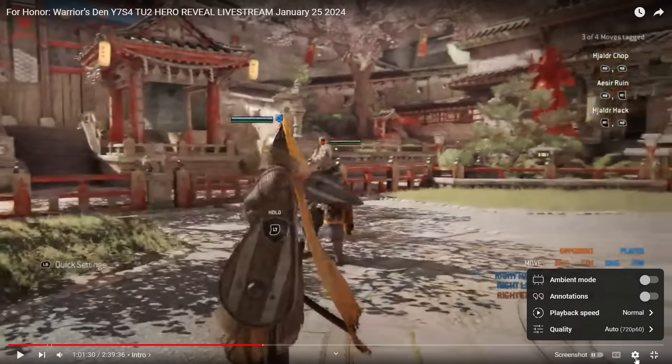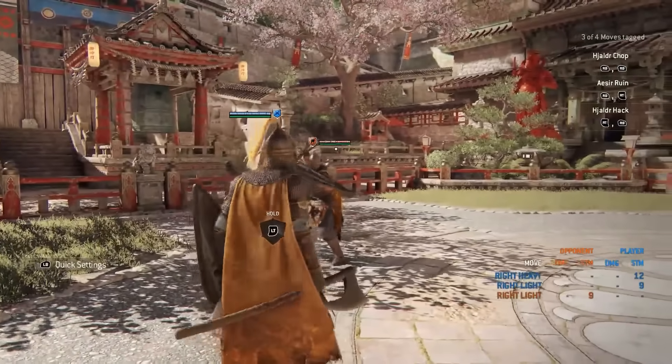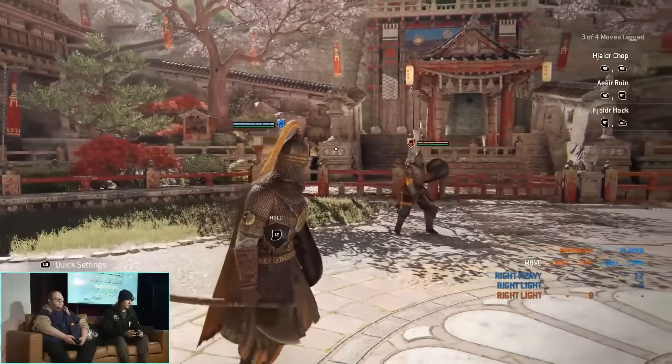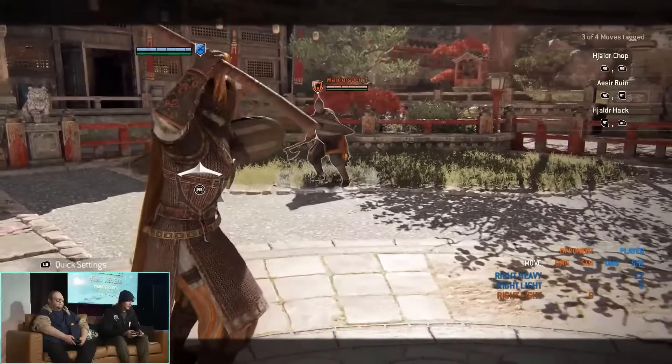All right, this is what we're in for — some gameplay. Let me make sure we're in 1080p 60 frames per second so you guys can enjoy what we're gonna be seeing. The character has a pretty unique silhouette, little edgy walk — I like that, I can get behind it — just for the switching stance, yeah.